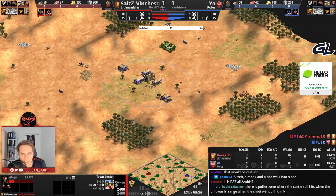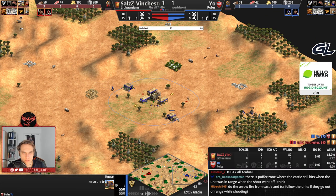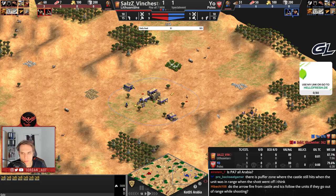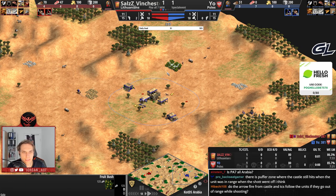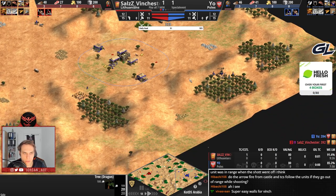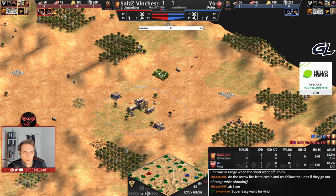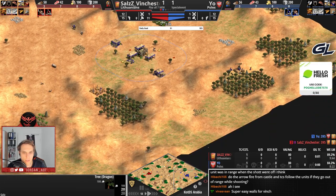On the other side we have Missio playing Poles. Main gold short, close to the TC, but very forward stone looks much better compared to his counterpart. Berries are okay, you can ball them in here with the palisade works. The wood lines look very good as well. I really like Missio's map here because he's going to wall like this, there, there, there and there, and then go crazy with Poles.